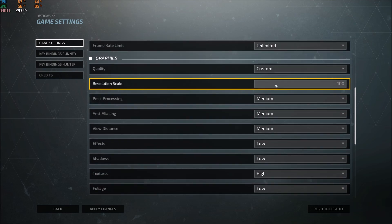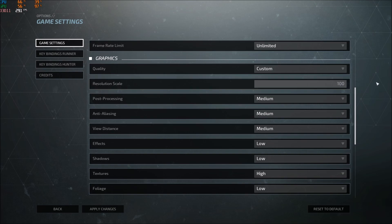Resolution scale is a last resort — after all the changes in-game and in the config file, if you're still struggling with FPS, you can lower this. But you will lose a lot of image quality, so don't go under 90 because you'll see significant blurriness and pixelation. This one is really a last hope option.